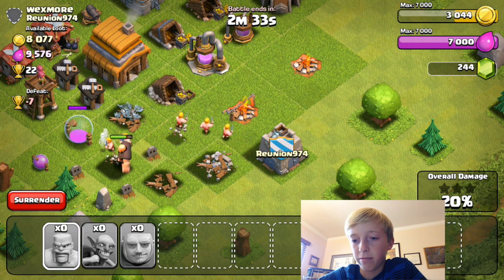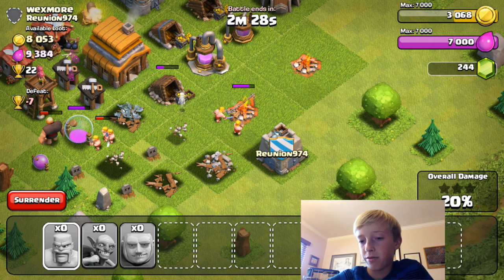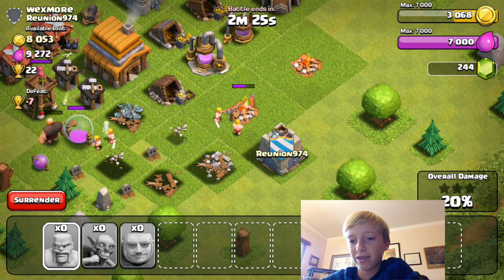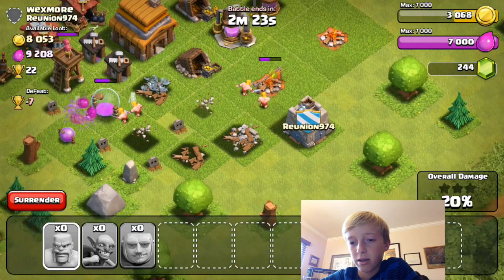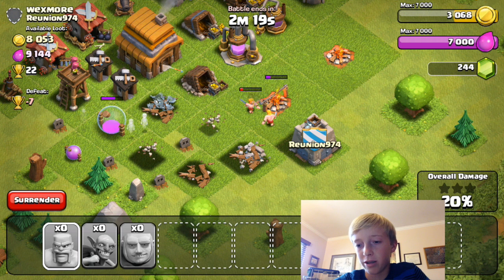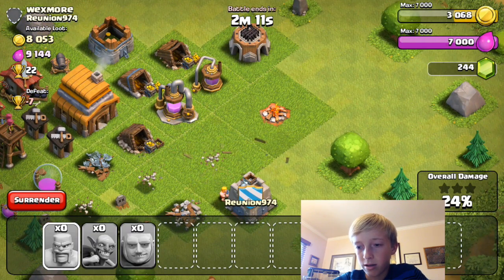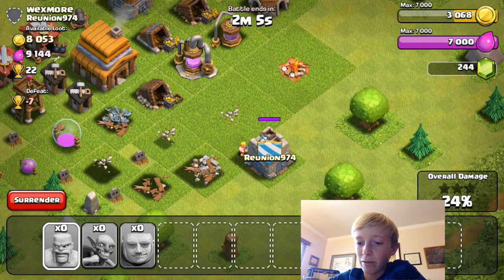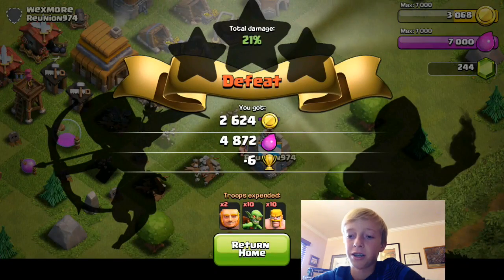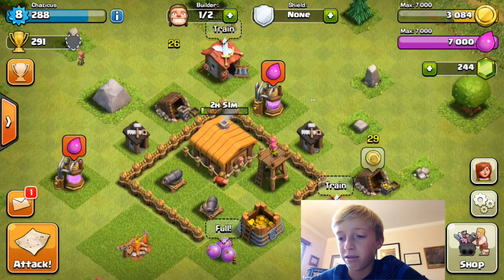I don't know if we're getting a start here. I think I have 200 trophies — I don't really care about trophies. This is basically what I've been raiding so far; I might change it up. I should probably put the barbarians first because the goblins are kind of weak. Well, that barbarian survived. He probably could get 50% on this base. Anyway, we're just going to surrender — it's going to take up a lot of our time. We don't care if we lose a few trophies.